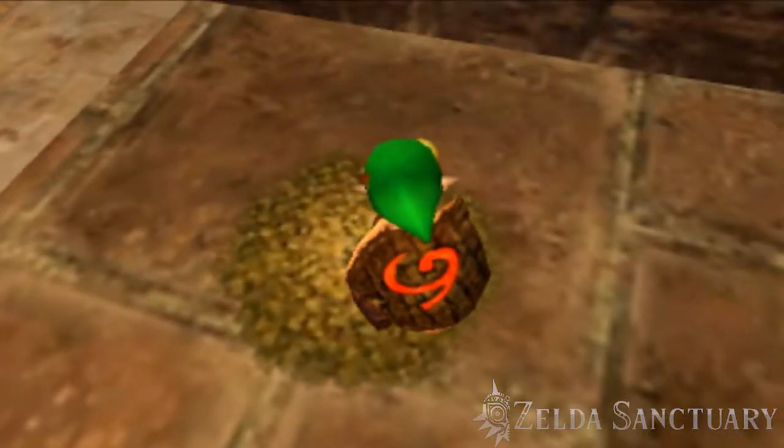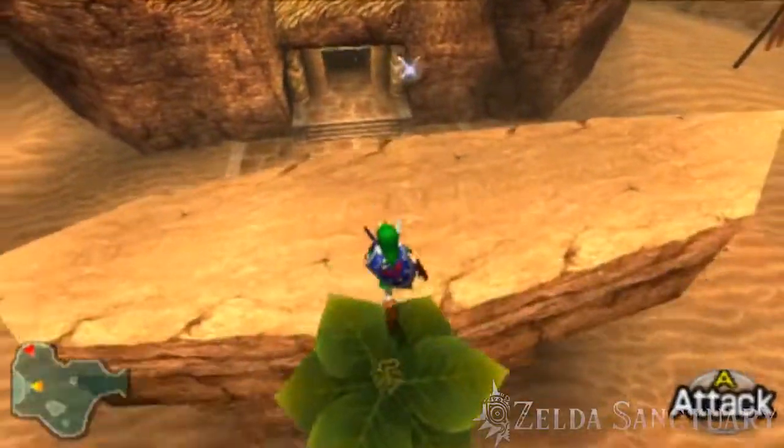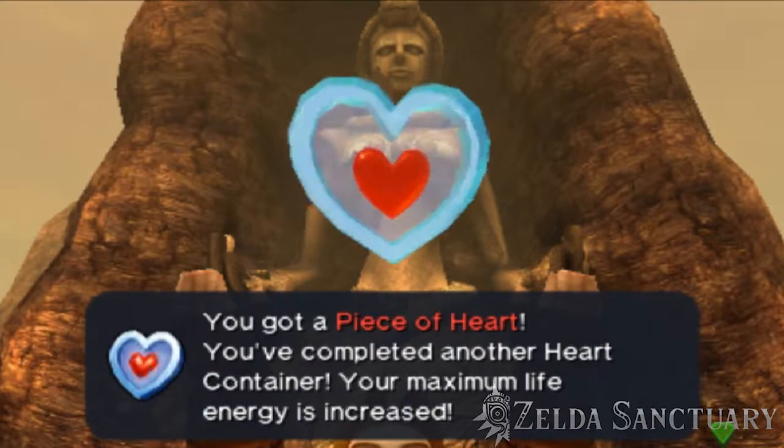To get to it, you need to plant a magic bean in the past, then ride the fully grown plant in the present to reach this heart piece. This has been Guts here with Zelda Sanctuary. May the way of the hero lead to the Triforce.